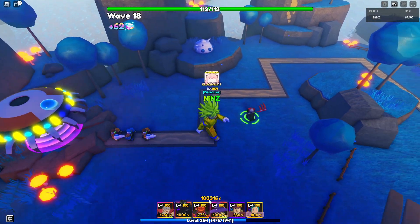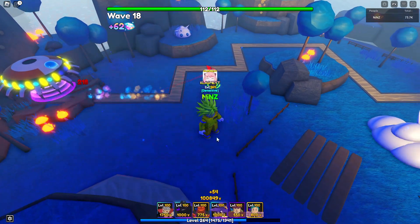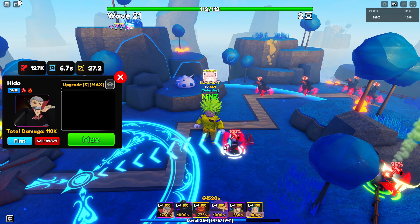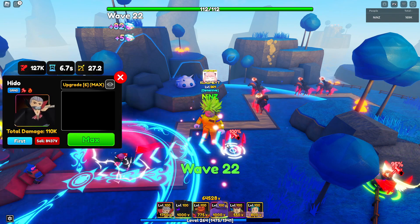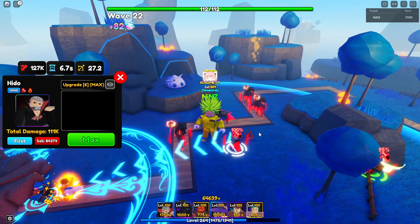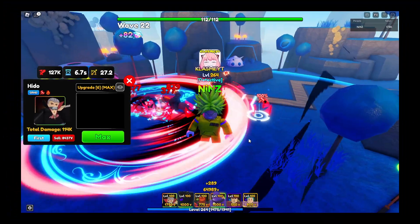I'm going to place all support units now — Griffin, Erwin, and Oshi. With their help, the total damage is 127k. That's your Hidden Nan Ebo showcase, see you later!